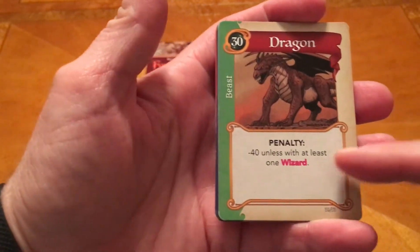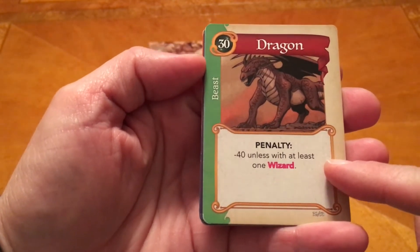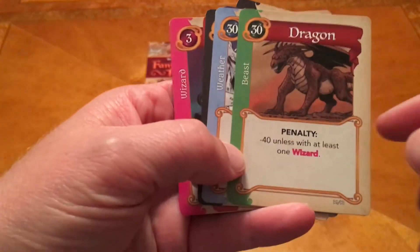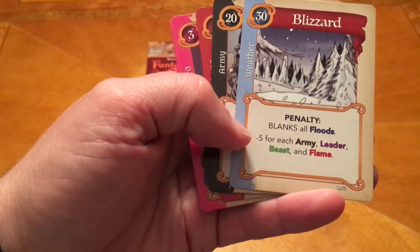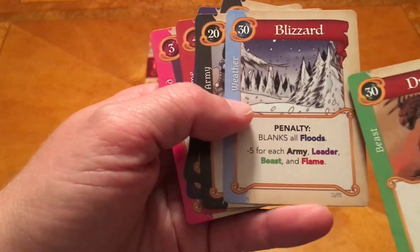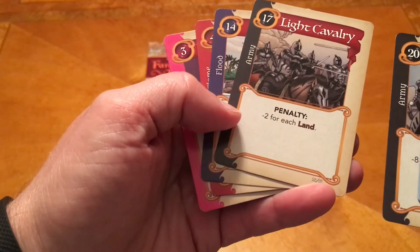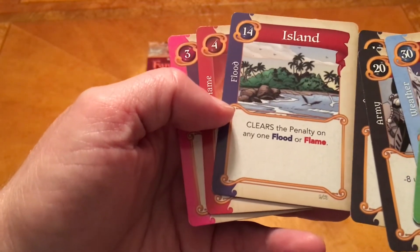Now you'll also look at the bottom part of the card — the cards all have different types of text down here. For instance, the Dragon has a penalty that says it's worth minus 40 unless it's with at least one Wizard card. So I want to make sure I keep one Wizard card in my hand so that I can score my Dragon and not lose 40 points. The Blizzard says it blanks all Floods — blank means it renders the entire card worthless — and it's minus 5 for each Army, Leader, Beast, and Flame. The Army cards say minus 8 unless with at least one Leader. Light Cavalry says minus 2 for each Land. Certain cards work well with other cards and work badly with others.